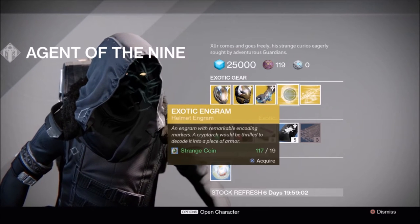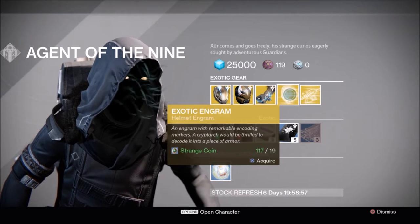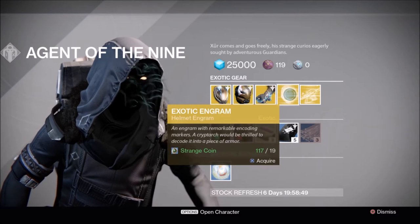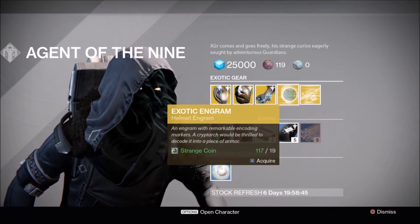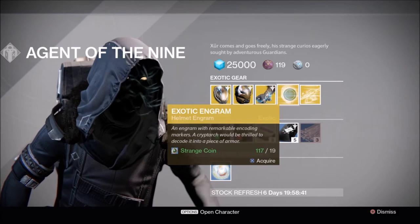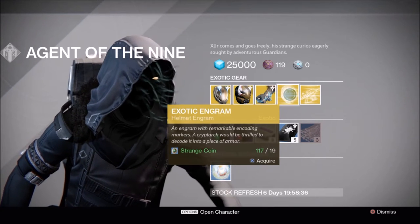It looks like this week he does not have a weapon, but instead has a Helmet Engram. But don't fret, Guardians. If you have a legendary helmet or exotic helmet that's below 310, you have a chance of getting a 310 helmet here, and hopefully it's a repeat of something you already have, and therefore you can infuse it into a lower helmet and make it 310.